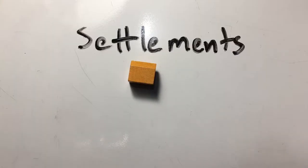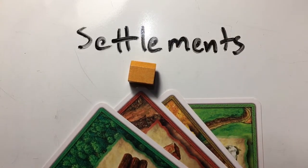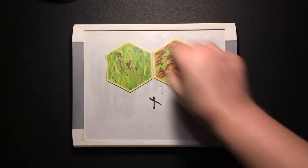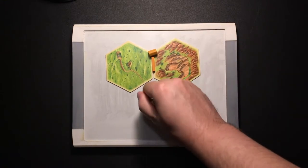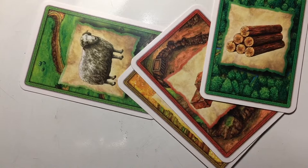Settlements require the most diverse resources: one each of brick, lumber, grain, and wool. They have to follow the distance rule and have to touch one of your roads. They are worth one point, and they'll get you more resources when the numbers around them are rolled.